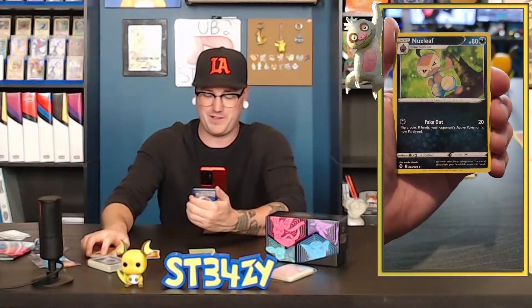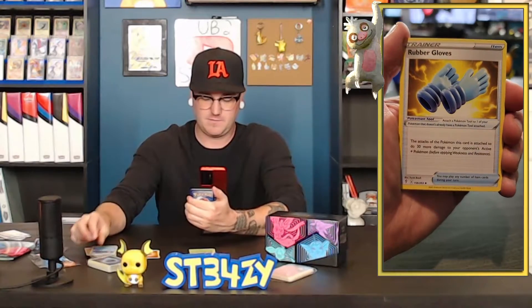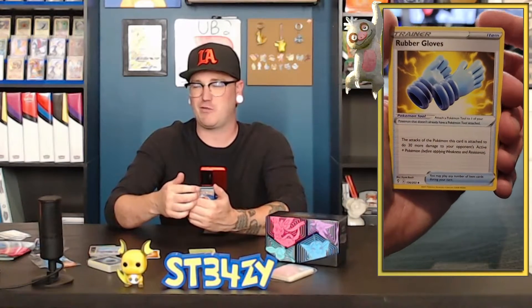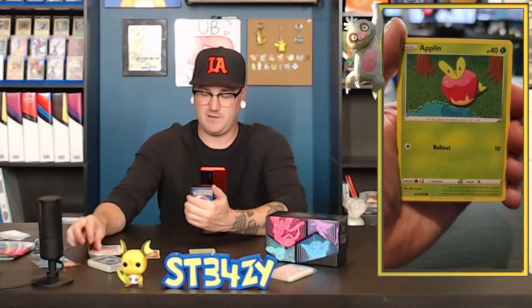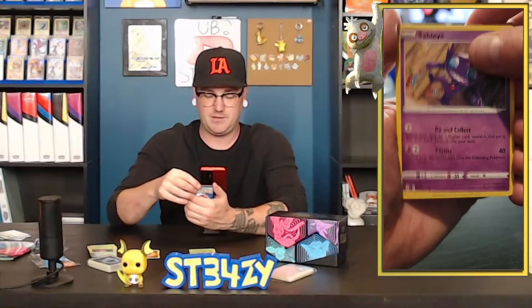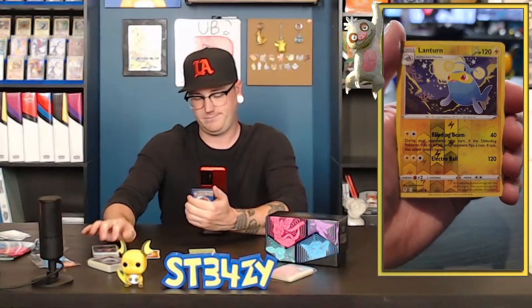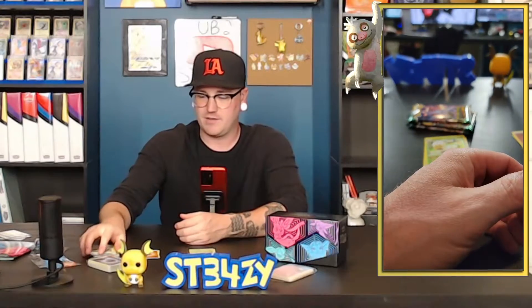Pack four: fighting energy with a Nuzleaf, Golduck, Rubber Gloves — still one of the weirdest Pokemon cards ever made because it's rubber gloves. Timburr looking very heavenly, like it's got a bunch of halos around it. Applin, Nickit, and the reverse is a Lanturn. The rare is a Smeargle non-holographic. Yeah, it is what it is.